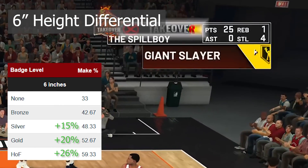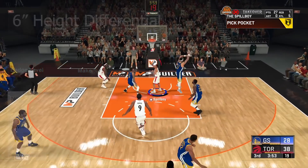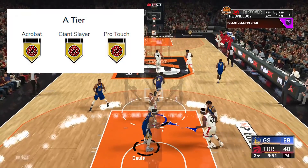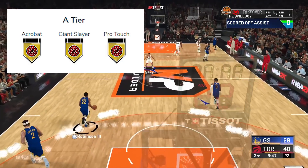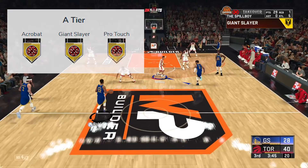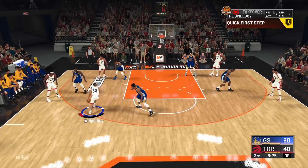For context, a six-foot-four player taking a layup on a six-foot-ten defender will see a major boost using this badge at Hall of Fame, and even Gold will see a lot more layups drop when attacking the hoop. We put this badge in our A-tier as a Gold badge because it's simply too effective, especially with slashing builds and players who like to attack the paint — you'll see make percentage increase pretty drastically when taking layups on defenders three inches and taller.